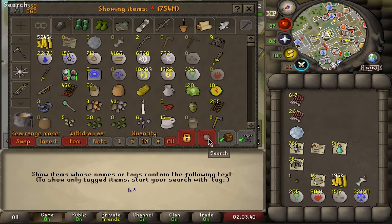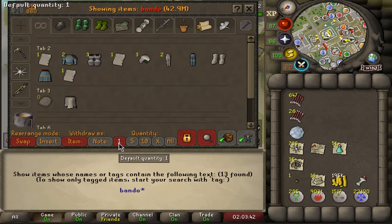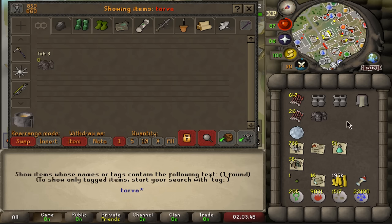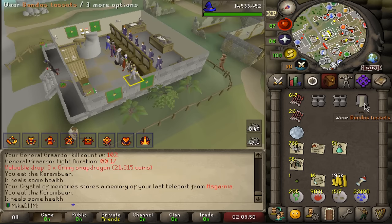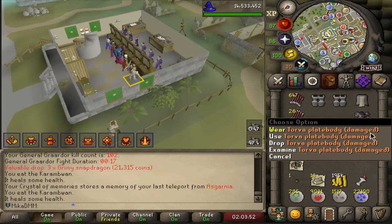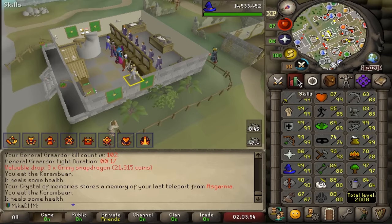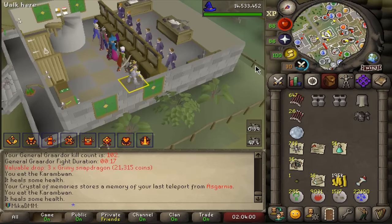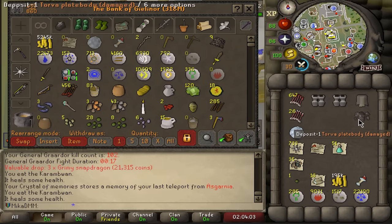Taking a look at the bank: I have a lot of Bandos boots — two of these can be sacrificed — and I have the tassets and the Torva body. Strength-related things, I'm sorted. All I need to do is un-damage the Torva body. So how do we do that? We get our Smithing up to 86 and boost for it, or get Smithing all the way to level 90. I guess that is now my next goal so we can equip our very first Torva piece.